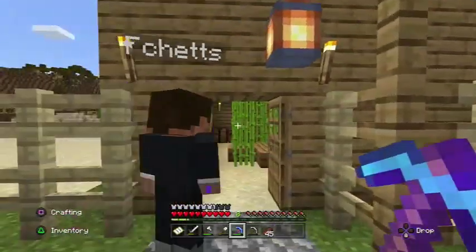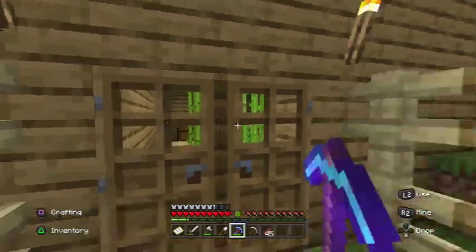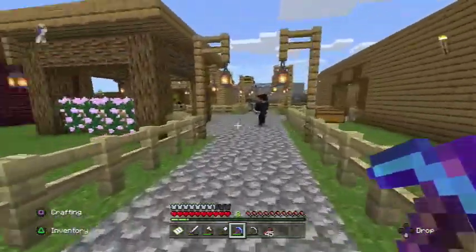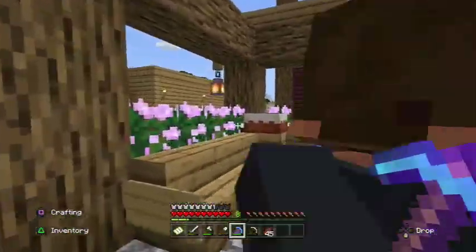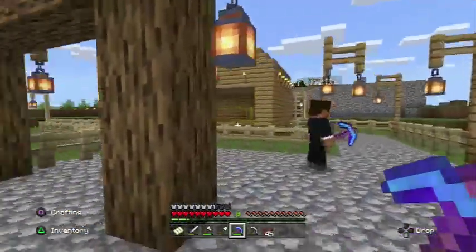We already showed you this in the last one. Got the garden here — it's just the same garden, that's original. Got this little lounge area here with the cake on the corner. Chetty built this. A little smoke signal. We got the barn, you guys seen the barn already.